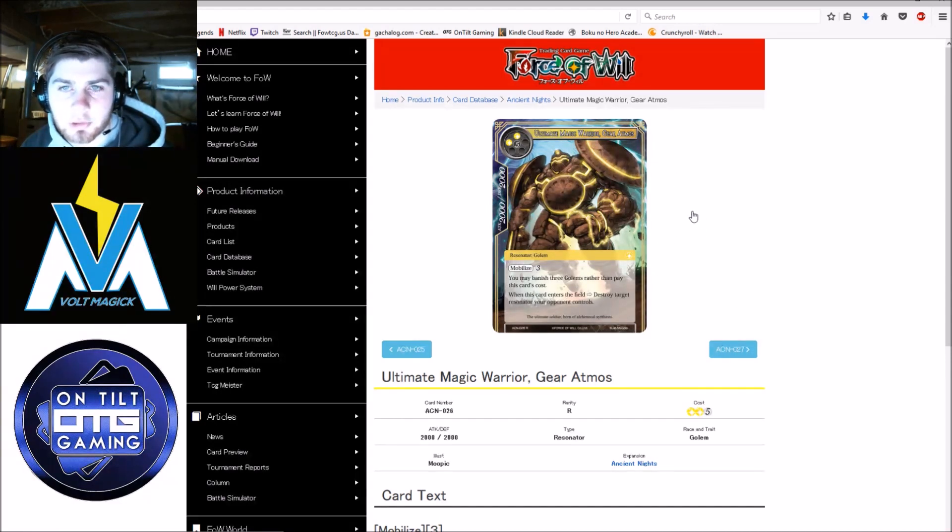Ultimate Magic Warrior Gear Atmos — Mobilize 3, banish 3 golems rather than pay his cost, and when he enters the field, destroy target resonator your opponent controls. This guy is kind of a house — this is what the golems aspire to be, their big win condition, and it's a very good win condition. The only problem I have is no symbol skills on a creature that costs this much mana, and no evasion, no barrier. Once he's on field, he doesn't actually do anything beyond popping your opponent's resonator. You can get him out relatively early, which is why I don't think he's a terrible card. Just a very solid win condition for golems — pretty much unplayable in anything else. So however viable you think golems is, is how viable you think this card is.